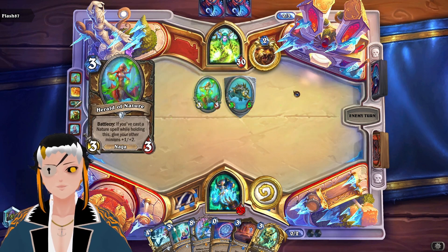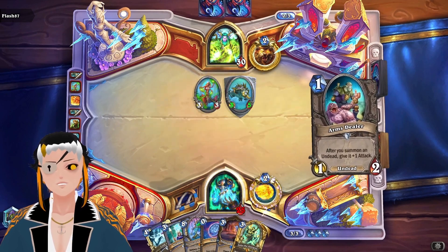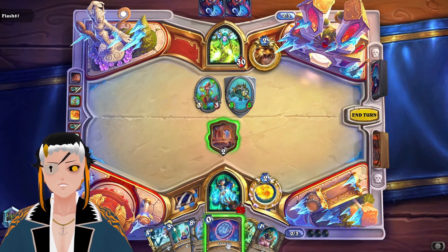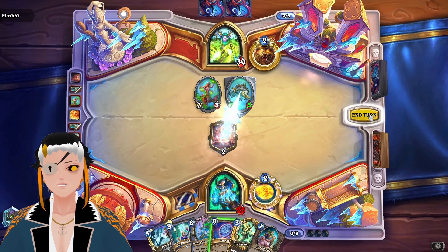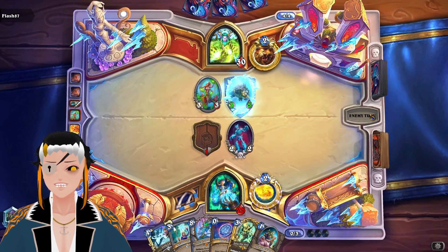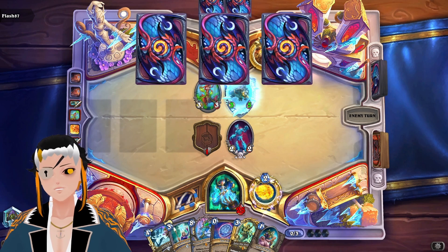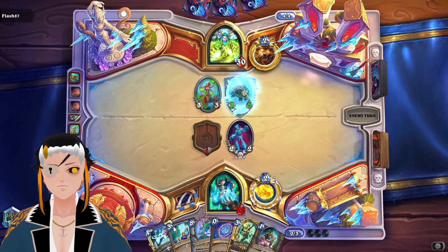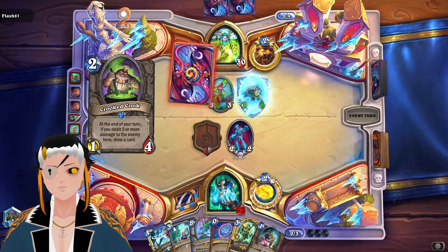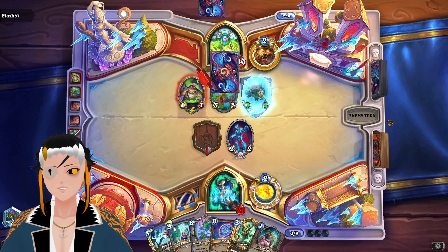Herald of Nature — that's annoying to deal with, a 3-5. We could coin out the Arms Dealer, maybe. No, let's just freeze the 3-5. Hopefully they'll actually attack with the 3-1 into the 2-2, but you never know. That's probably why I like this deck so much — I have a tendency to always trade, even in aggro matchups.